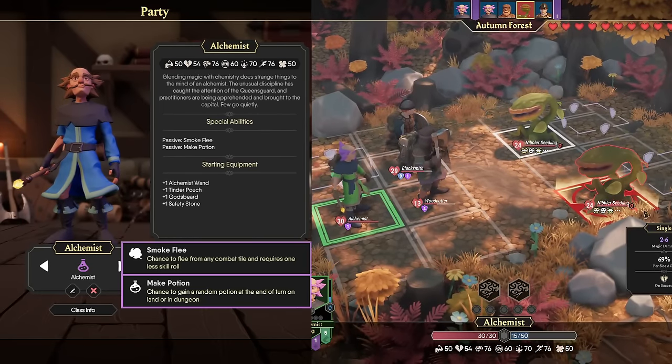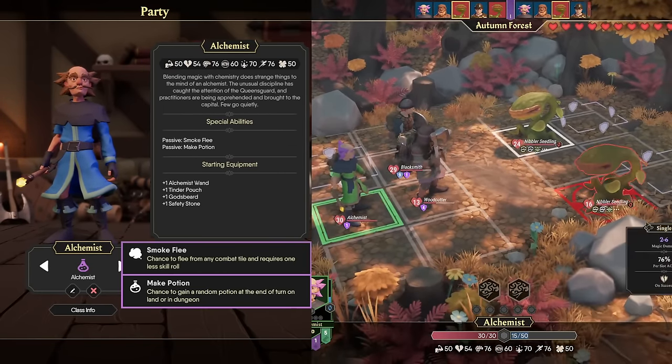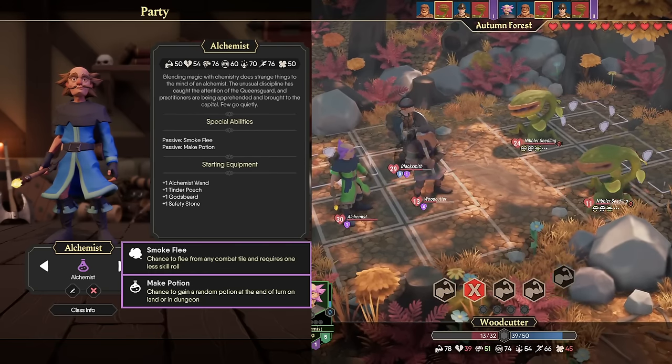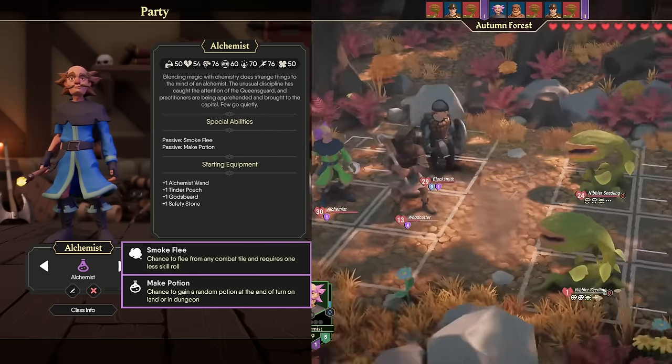With the starter classes out of the way, let's talk about the first class you're probably going to unlock while playing — the Alchemist. The Alchemist has 76 Intellect, 76 Speed, and 76 Talent, which means they obviously fill the role of a mage, but with their higher movement speed, they play a little better by taking Evasion instead of just going full Resistance Armor.